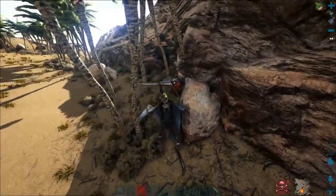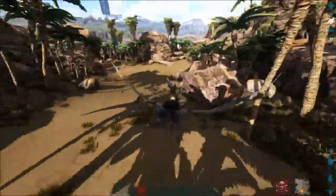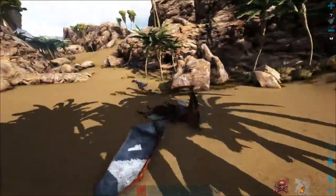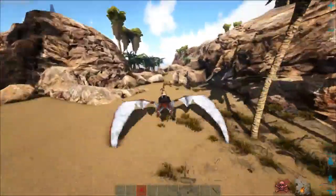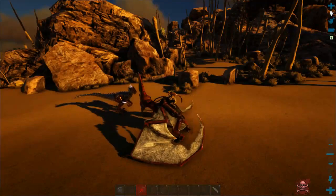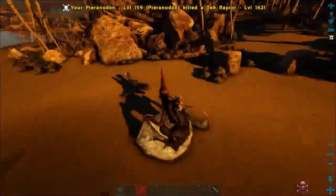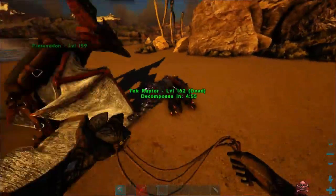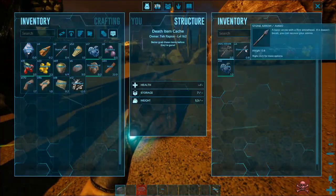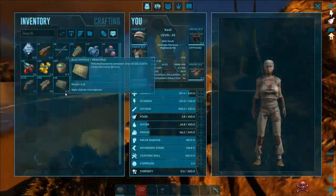Alright, so we found a Tech Raptor. I don't know why this thing hasn't attacked me, by the way — this is weird. I believe Tech Dinos now drop scrap metal, element dust, electronics, and oil — I think that's what they drop now. We're just going to kill this Tech Raptor because it's been a bitch to me and see if it actually does drop. The Tech Dinos do drop element dust and electronics. Ooh, electronics — holy shit, it does! That's actually a really decent update. Scrap metal and electronics — alrighty.